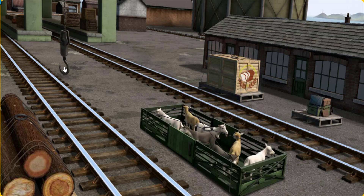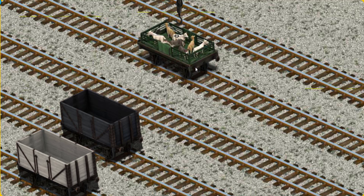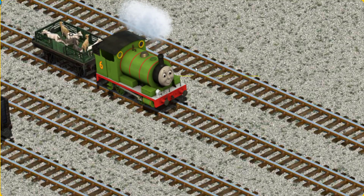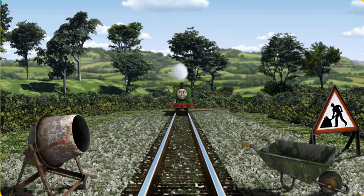Show Cranky where the goats are. That's it! Let's lift and load. Now the cargo must be loaded. Show Cranky where the green flatbed is. That's it! Percy set out for Farmer McCall's farm.